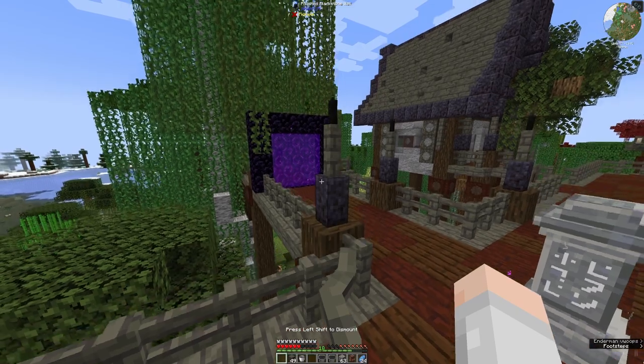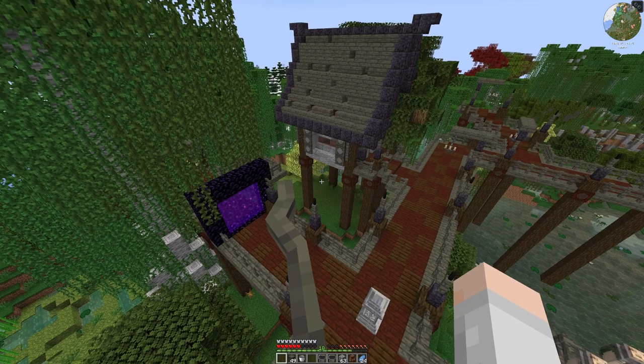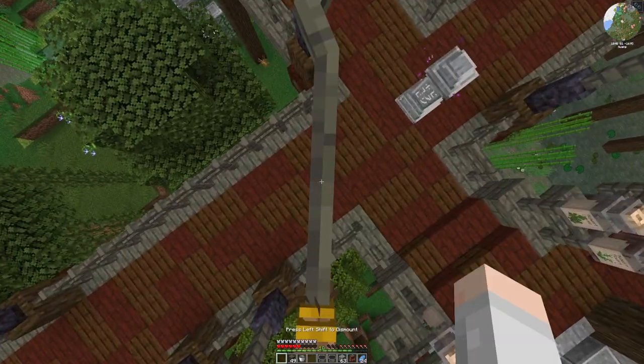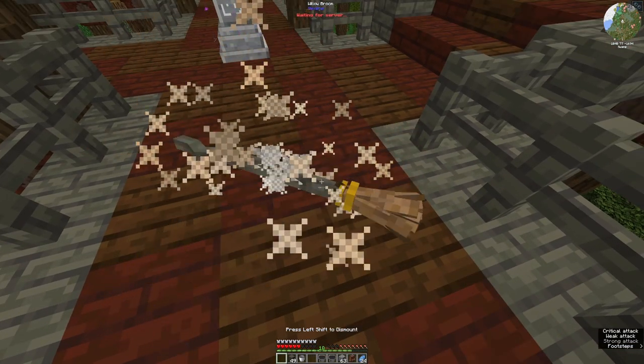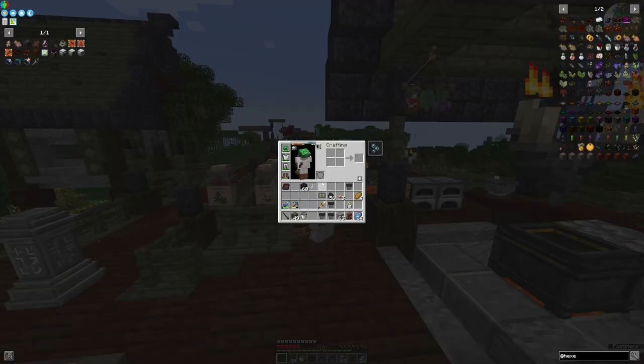So we can go up — whoop — and we can go down. Ooh, there we go. Oh now this is so much easier. I've just dismounted again. So we can do that, and we can do that, and then we can do that. What I want to make though are some more brushes.